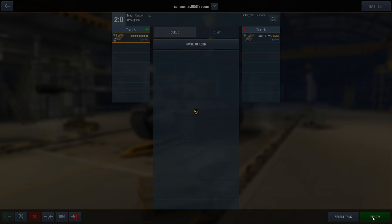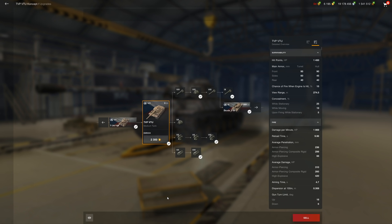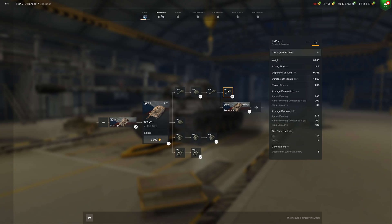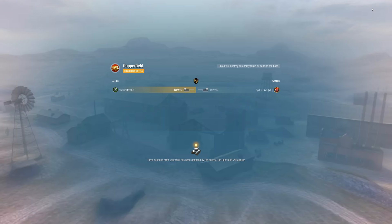The Tier 8 has a lot of good things going for it — the gun is one of them. It's got a very nice 105mm gun with 310 standard alpha damage, and HE at 420 is very nice. The issue is 6 degrees of gun depression, which is very poor. But the premium pen at 299mm is crazy. Now we're doing a 1v1 in the Tier 8, so let's see how it performs.